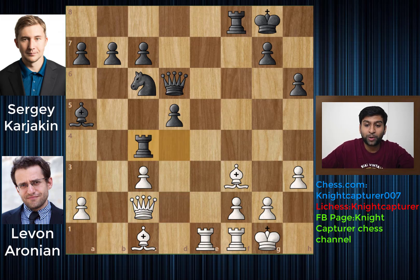You have Rook takes d4 — you get a pawn, and you also attack the Queen. Remember the Queen cannot really capture, because the Knight is nicely guarding the rook. And the pawn cannot capture because the Queen is hanging — if the pawn captures, the pawn is pinned. So Queen to c2, simply moving back. So there was not really a point in moving this back and forth to d2 — or was there? This was exactly Aronian's plan. We have Rook to c4, Bishop to a3.